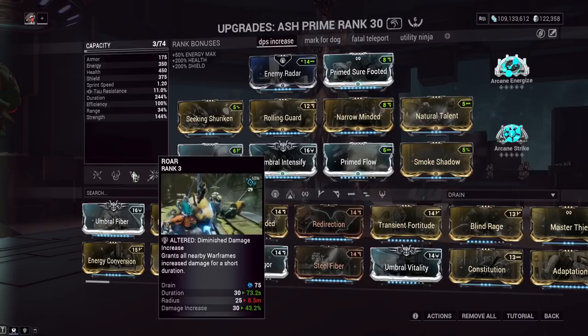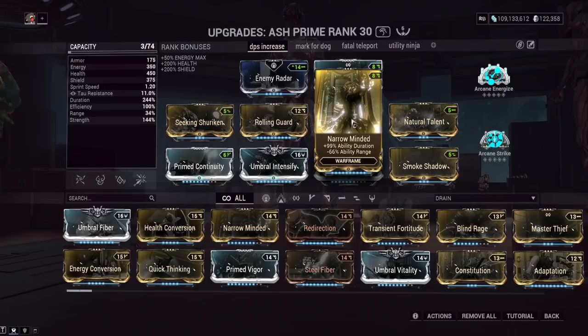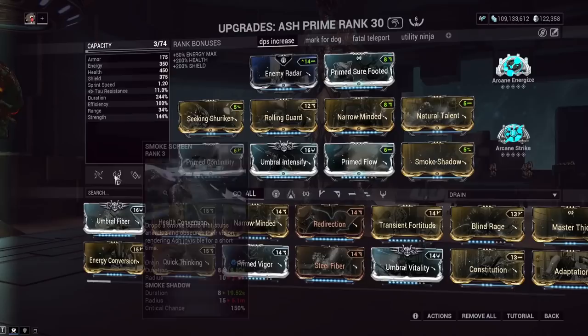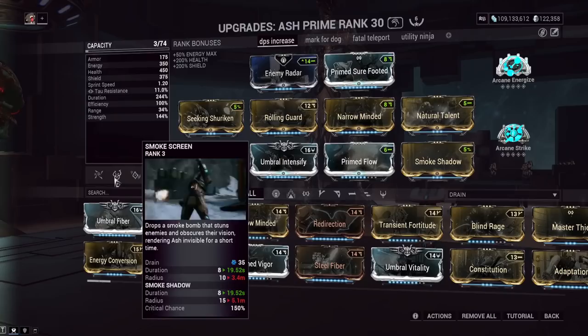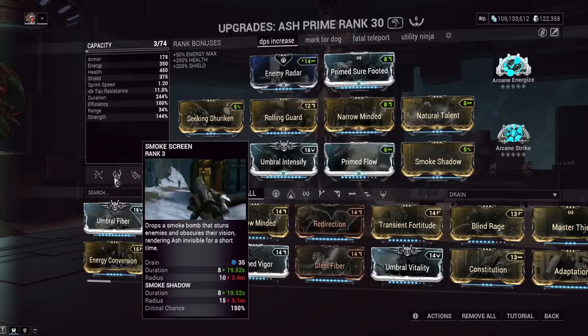Roar works on your four as well technically. Narrow Minded — his invisibility has like an eight second duration, so you want to jam nearly as much duration as you possibly can. Here's one of the problems with Narrow Minded though: you're not going to be buffing your teammates with Smoke Shadow at all. This is like a selfish Ash build — the radius is 15 meters at base for the cloaking, but with Narrow Minded it goes down to 5.1. Unless your allies are right on top of you, they're not going to get this buff.